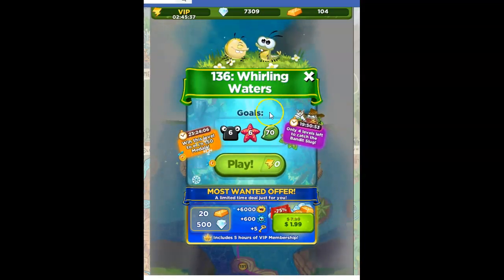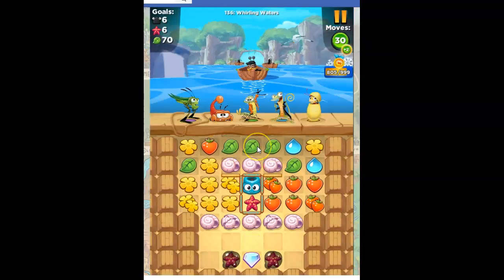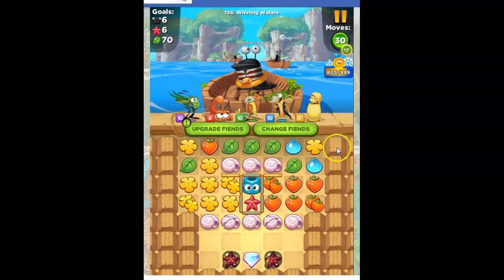We've got the goals to collect or defeat six slugs, collect six sea stars, and collect 70 green leaves. I get to earn 150 medals for this — I bet I'm going to be able to finish my tour on this.